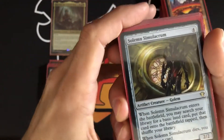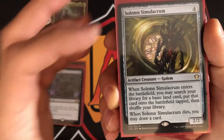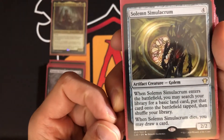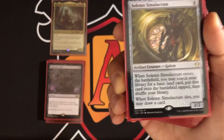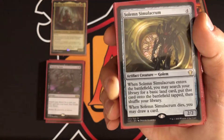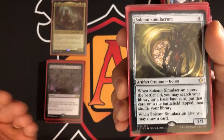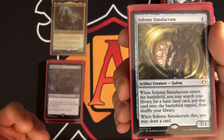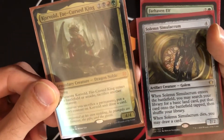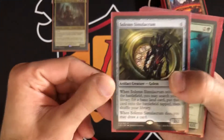Here's the ramp package. Solemn Simulacrum — a typical four-mana 2/2 that searches for a basic land and puts it on the battlefield tapped. That triggers landfall abilities. When it dies, you draw a card. So we can get a landfall trigger when it enters, then sacrifice it — Korvold sacrifices a permanent, gets a +1/+1 counter and draws a card, then the Solemn Simulacrum death trigger resolves and you draw another card.